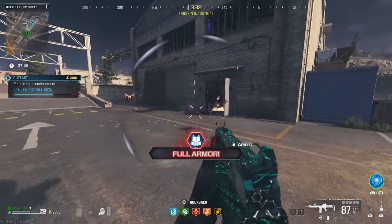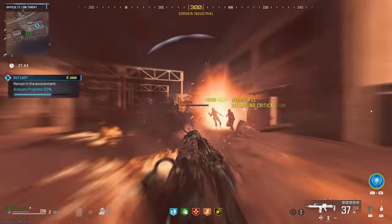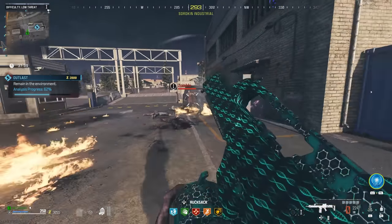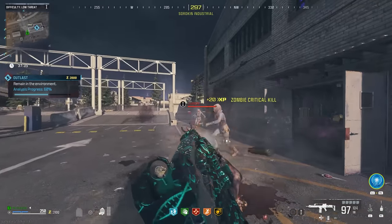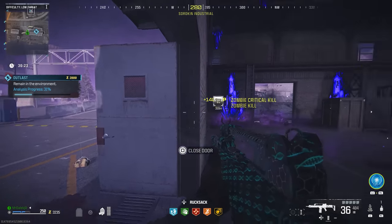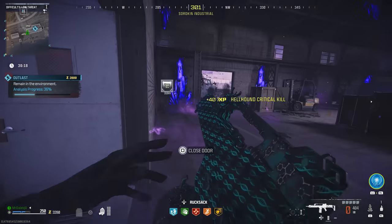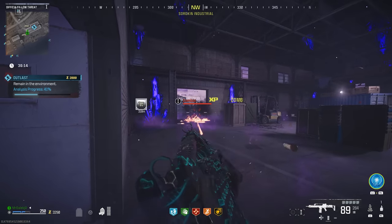I would go so far as to say that this Outlast contract spawns zombies in quicker than the Exfil pre-nerf. If you activate a double weapon XP token, you'll be able to get around 10-12 levels before you are hard capped. The way the game works is after about 750 kills in-game, the weapon XP you earn per zombie kill will drastically decline — at that point you're better off just exfilling and infilling into a new game. The only downside is there's normally only one or two of these contracts that spawn in a game, so be sure to grab it the moment you spawn in before someone else does.